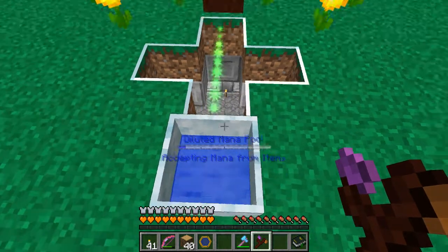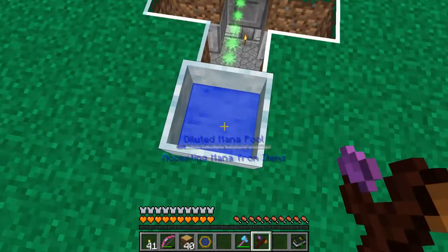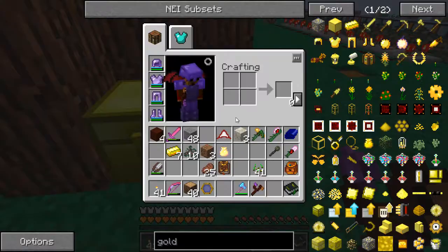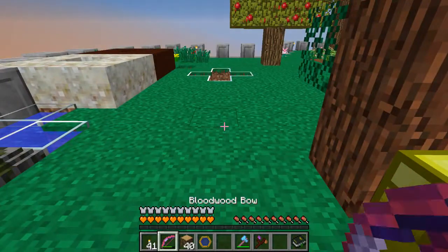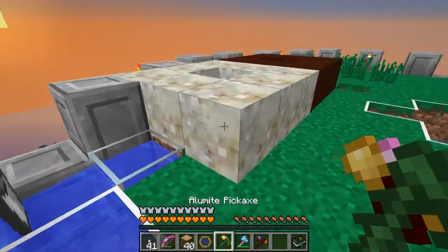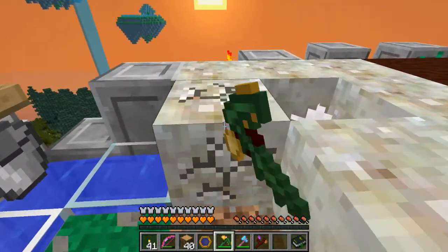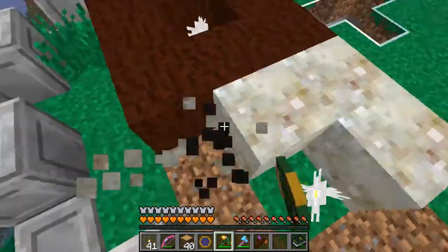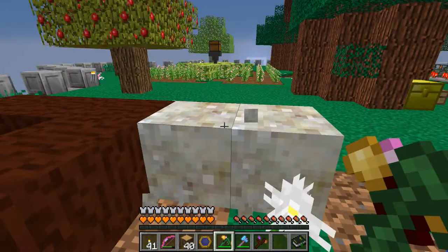That is the mana. So we're making our first mana already. This is the diluted mana pool we're going to need to make. I don't have enough living rock yet, so let's get my pick out and get ready to make a second one. And the mana in that diluted mana pool is going to be used to make a real mana pool.